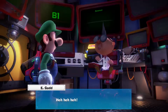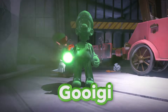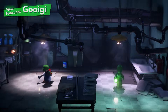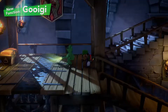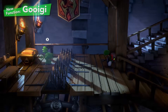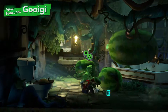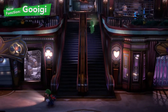We simply can't overlook the latest invention from Professor E. Gadd, namely Gooigi. Change between Luigi and Gooigi to use both their skills. Gooigi can do everything from slipping through metal fences to walking on spikes. Indeed, there are obstacles too great for Luigi to handle on his own. And if you pass a Joy-Con controller to a friend, he makes for a great co-op partner.